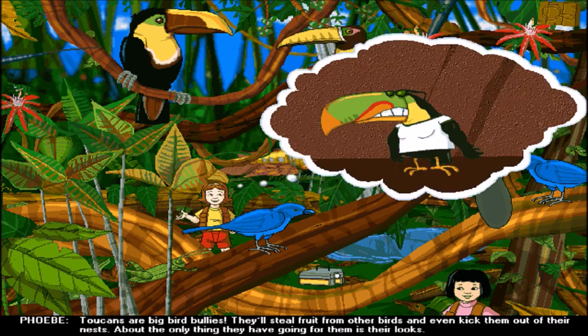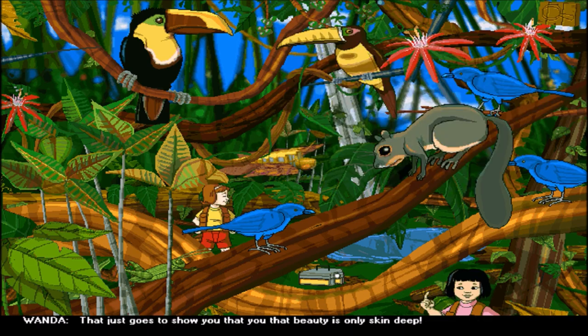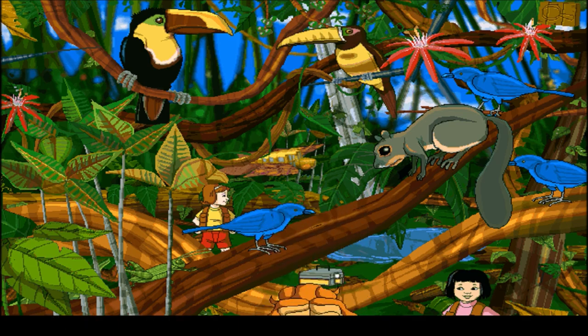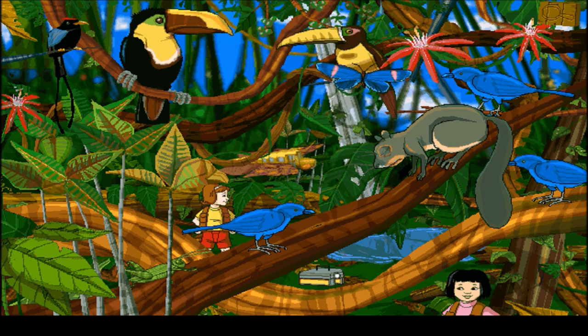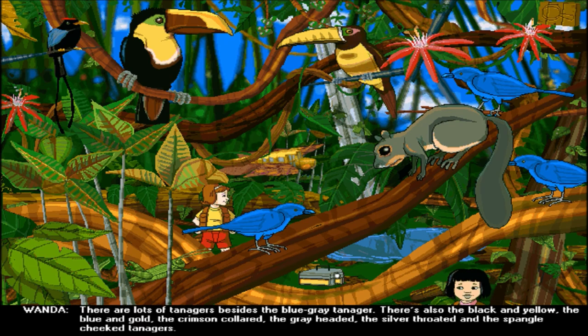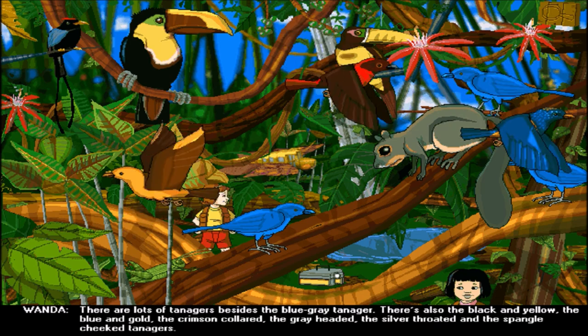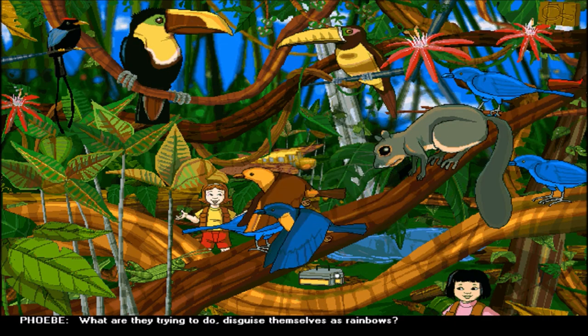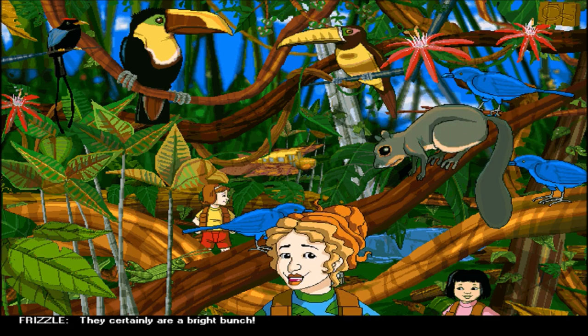Instead of egging them on, the vine is egging them off! The arasari is the smallest cousin in the toucan family - those bigger toucans are shoving it away from the food. Toucans are big bird bullies: they'll steal fruit from other birds and even kick them out of their nest. About the only thing they have going for them is their look. There are lots of tanagers besides the blue-gray - there's also the black and yellow, the blue and gold, the crimson-collared, the gray-headed, the silver-throated, and the spangled-cheeked tanagers. What are they trying to do, out-scar themselves as rainbows?